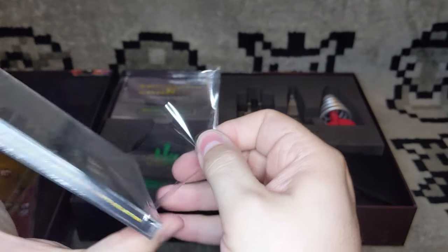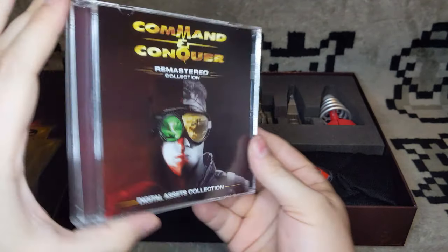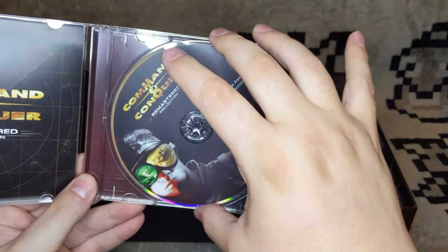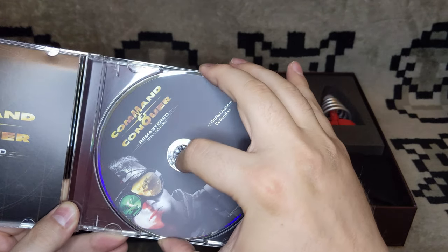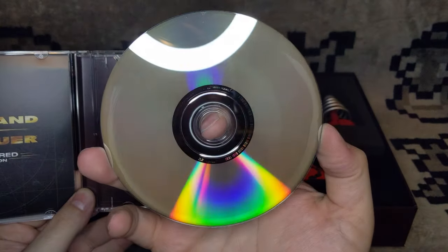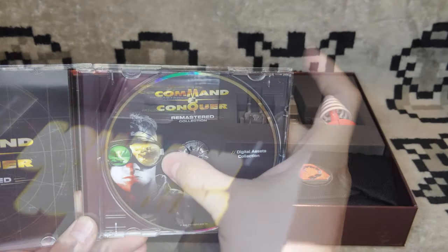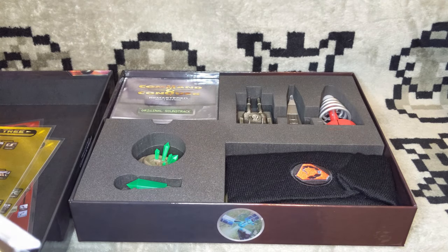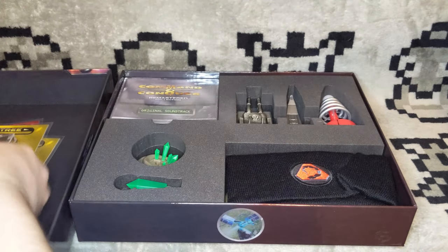Let me get this open real quick. The cover mirrors the outer box, which I really like. And then it's just a simple DVD — or it might be a CD. The insert is just a single piece of paper, it's not a booklet or anything. Very, very cool. I'm going to enjoy looking at that.